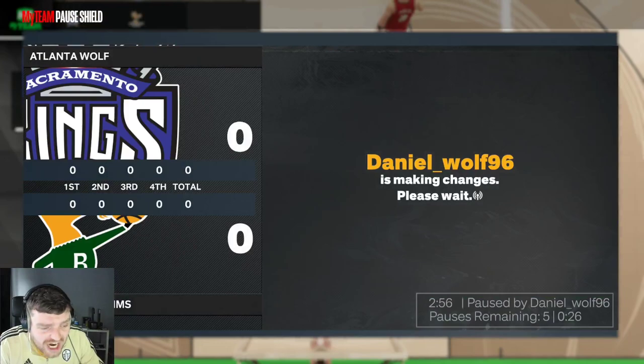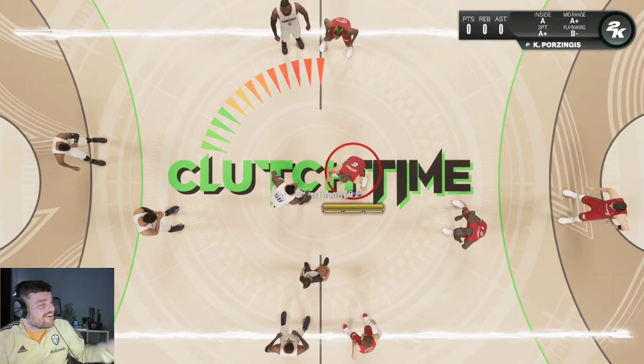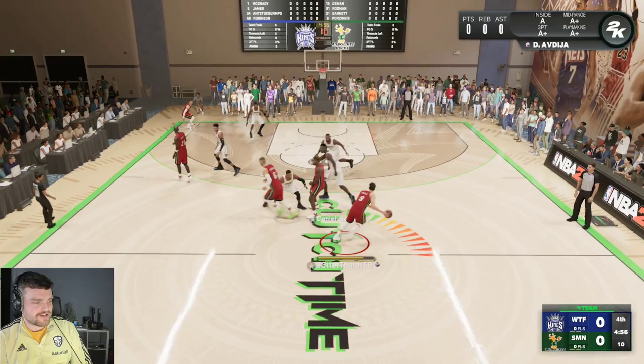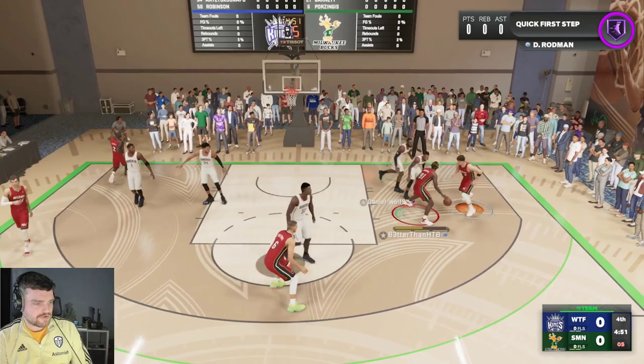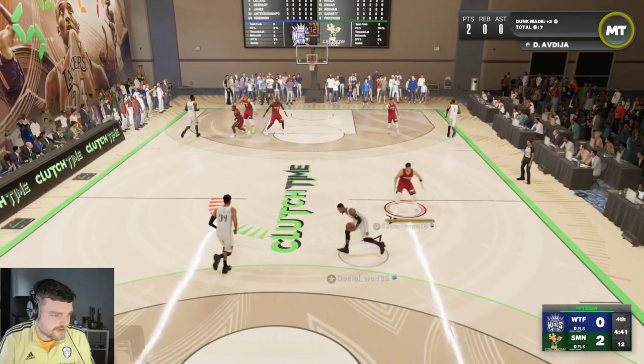Holy crap - I just saw the team I'm playing. What is up, four Dark Matters and LaMelo? Oh my god, what are we playing against right here? Alright, Rodman I think has got a guard. Cut Denny - dunk it, good pass! Rodman has got a guard, T-Mac. Denny can guard Dame and Chetty can guard LeBron.